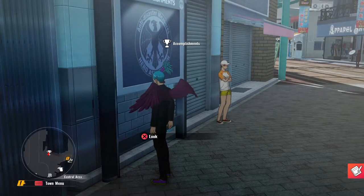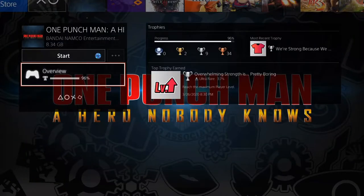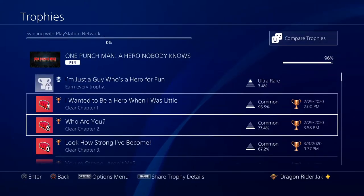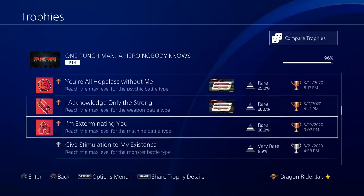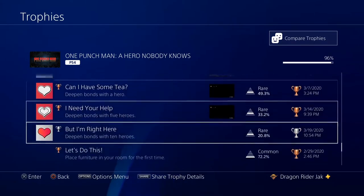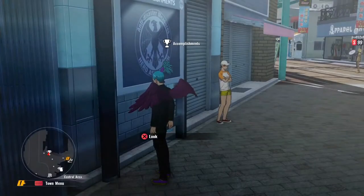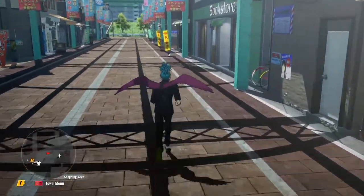Let me check which trophy I'm missing. Do I still have to buy more skills? 'Obtain 30 or more skills' — the game told me I did it... that's the only one I have left. Fine, I'll buy one more skill. I better get it, because if this platinum is bugged for me I'm going to be so pissed — that would just be my luck.